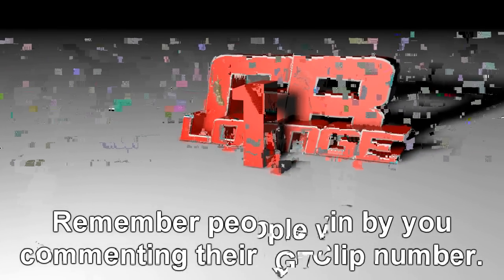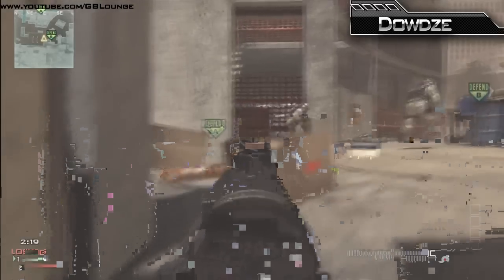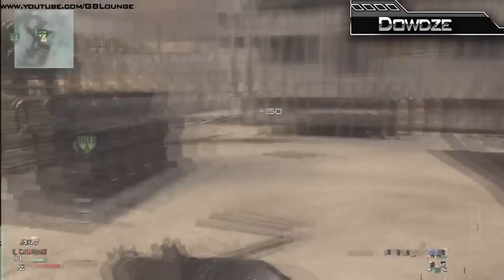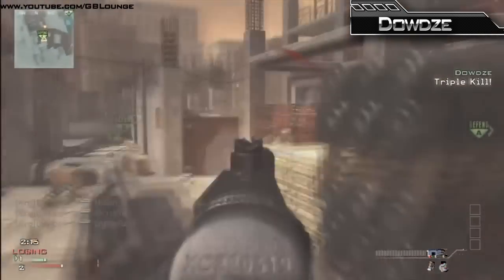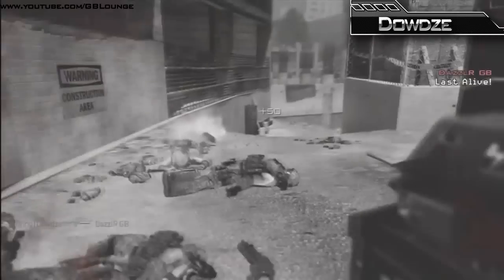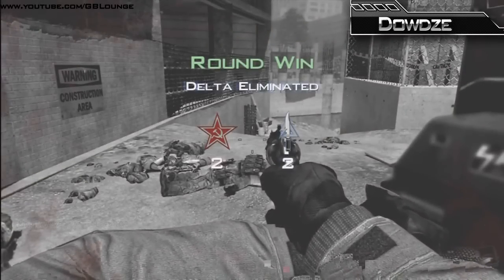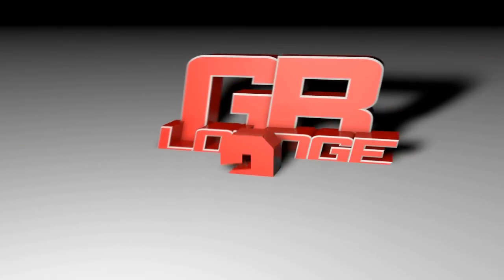Kicking things off today in clip number 1, we are on board with Dowdy. He's playing some hard hat and he is 1v4, defending that B-bomb area. Sees 1, sees 2, sees a 3rd as well. Triple kill straight away in this 1v4 clutch. Gets the stun over and picks up the 4th. Such a quick 1v4 and a great way to start off today's episode.